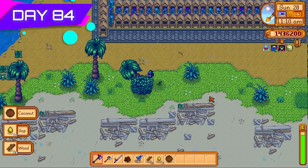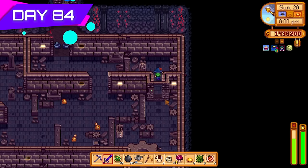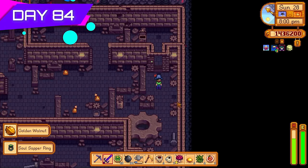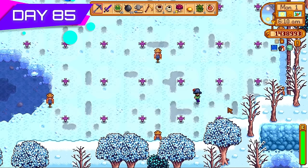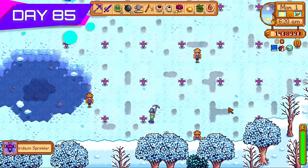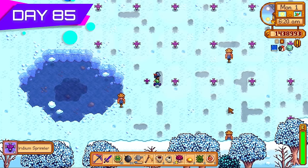Back to Ginger Island — more trees have resurfaced, cut them all down. Any coconuts or drops I just sell in the shipping box. Did another volcano dungeon run and got the soul sapper ring, not great for endgame since energy isn't the problem there. Day eighty-five, first of winter — sprinklers are now useless, so I pickaxed them all up to sell for extra money.